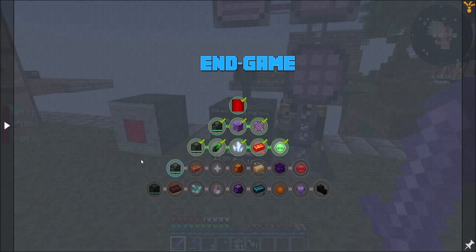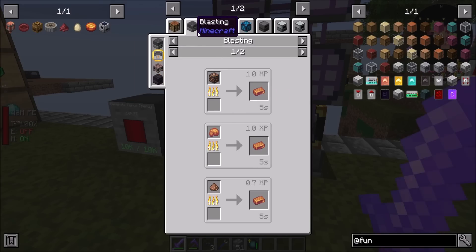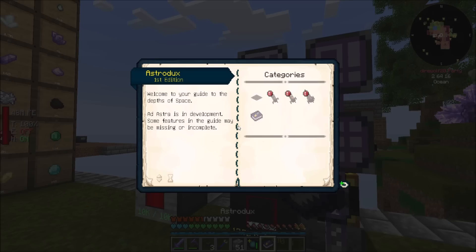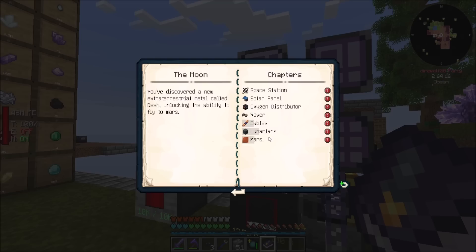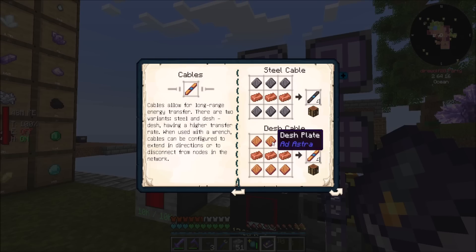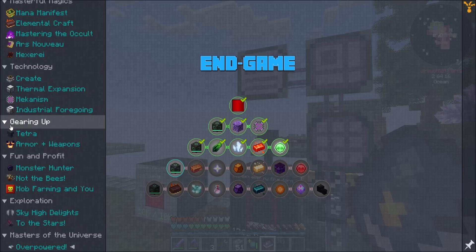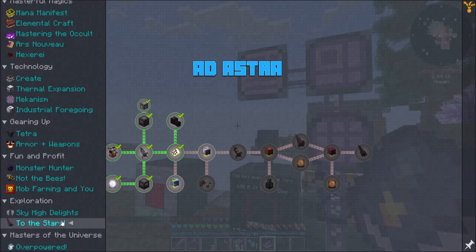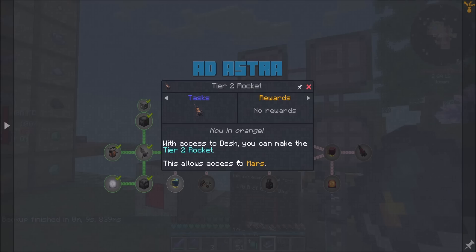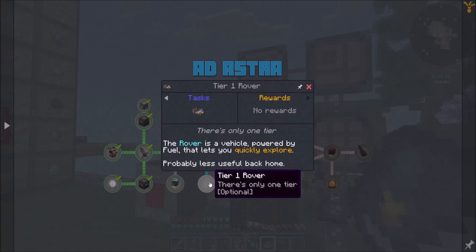Let's start looking at what's going to be next for us. We could get some swift alloys, some terra steel, some dash ingots. Dash - I believe the moon has dash. Is that right? From Ad Astra? Let's see... rover cables, lunarians, Mars. We could pop up to the moon and go find some dash because we're going to need it for the next quest. So while this is all sitting here doing its stuff, we could go do that.